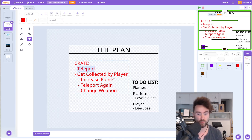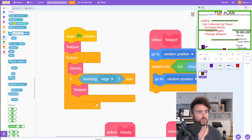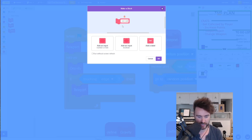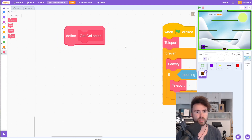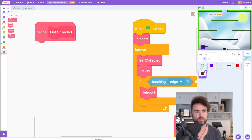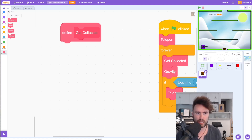Now we've got one last My Block to make, and that is get collected by player. In the code go to My Blocks, click Make a Block, and call this get collected. Then press OK. We also want to get our get collected block and put it right into our forever loop. Now we need to put some code into our get collected My Block — when does the crate get collected? Well, it's when the player touches the crate.